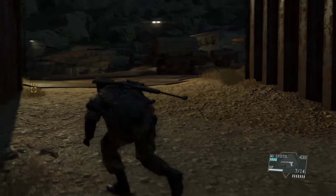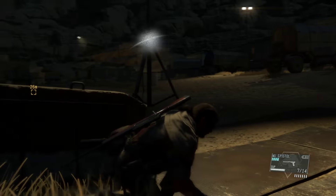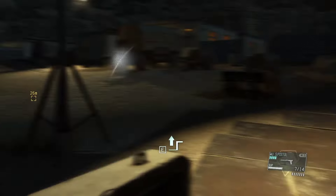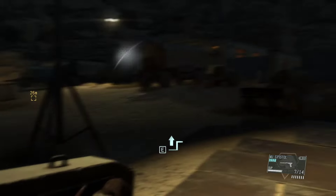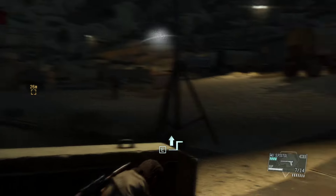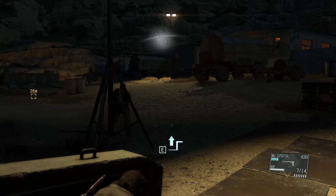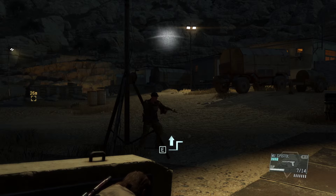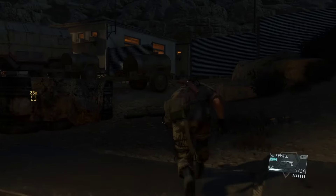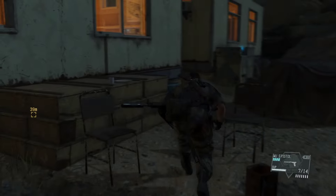I don't think there's another way into this place other than through the front door, so I guess that's the way we're going. There are quite a few people here. We need to go this way and turn off the power — I saw the power thing over here. There are quite a few soldiers over here, and there's this guy in the window. I know we need to take him out.